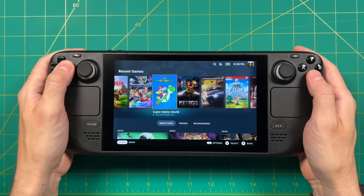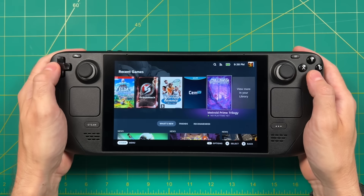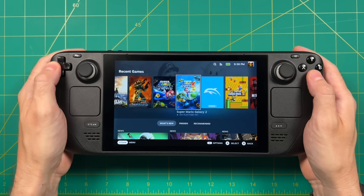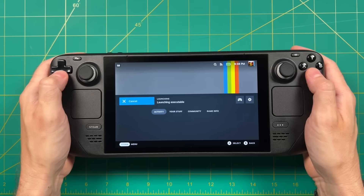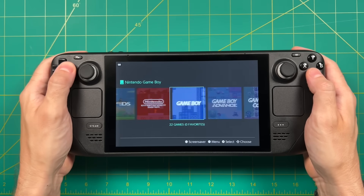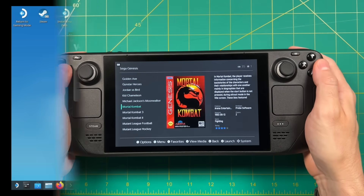EmuDeck is actually going through a full update, and I'll make an updated guide here pretty soon. The beauty about this setup is that I can choose specific games to show in my regular SteamOS interface, but I can also load up Emulation Station to host all of the games within there as well. I can have the best of the best show up in my regular SteamOS interface, but by going into Emulation Station, I can have access to everything.